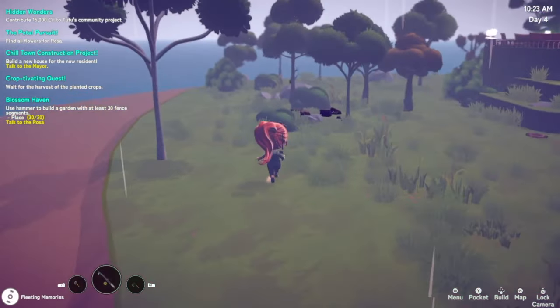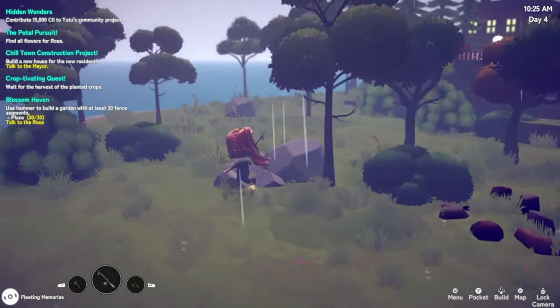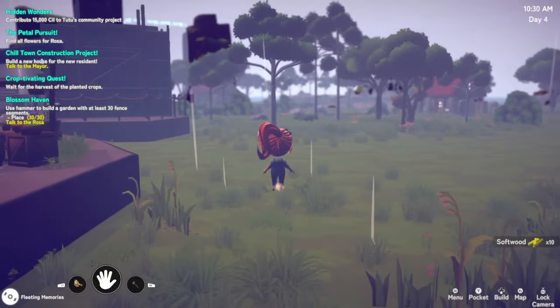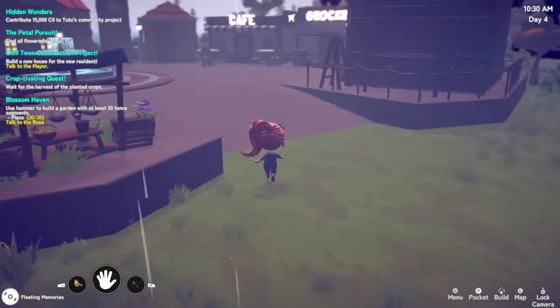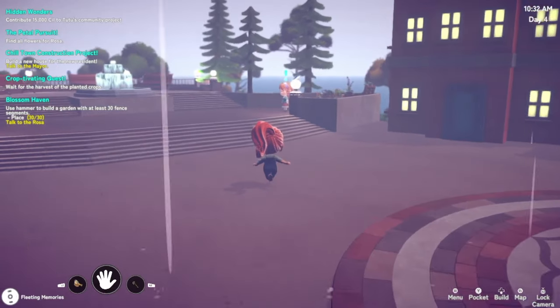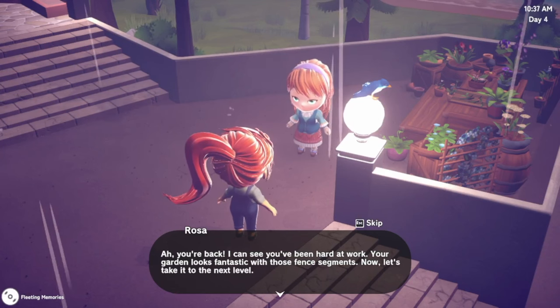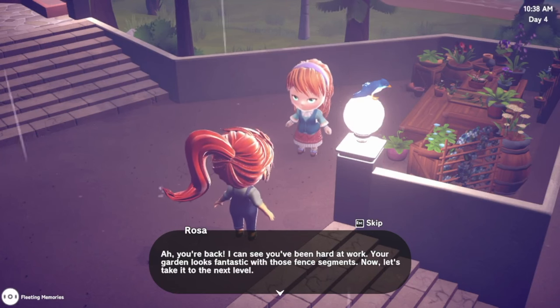Let's head to inventory to check it out. 'Hi, welcome and thank you for becoming a member of Chill Town - Low High Technology.' Oh that's so cute! After reading the message it will automatically be stored in the letter app of your phone. Do we get no recipe though, just a letter? That's cute - thank you from the devs. What is this about - a pile of rocks? Let's go talk to Rosa. Wait, the house is built already! Oh, so many things I want to do.